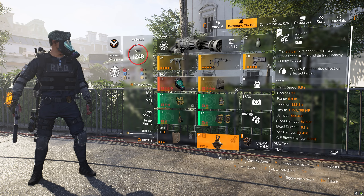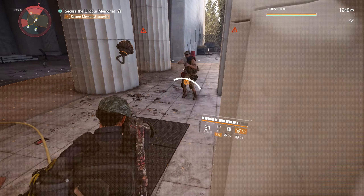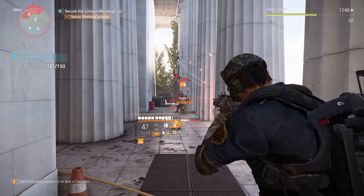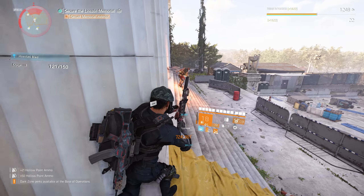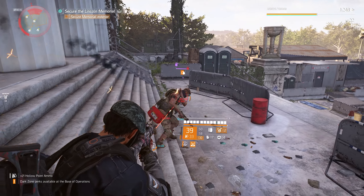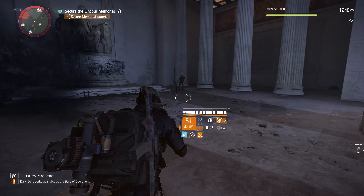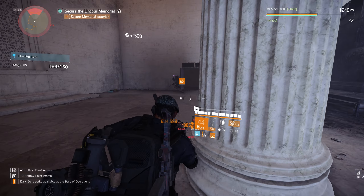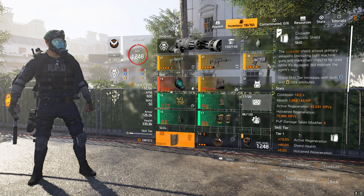For skills I'm using the Stinger Hive, but honestly I only use it at the beginning of a fight. I throw it out, wait for someone to get bleed, then kill that person with the bleed — that activates hollow point and that's it. Once hollow point is active I don't need the Stinger Hive anymore; I just maintain my kill streak and I'll have hollow point essentially 100% of the time.